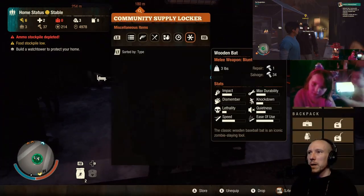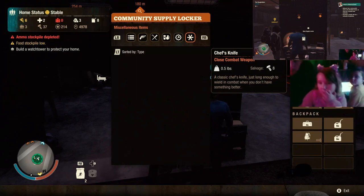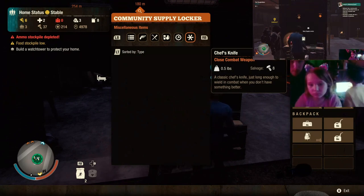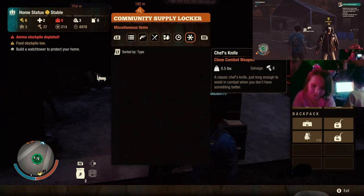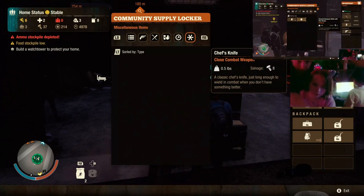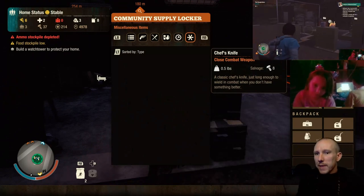Open your supply locker with yellow Y. Press blue X - no, you're pressing red B. There you go, now you've got a backpack! Now go and get some health items. Everything's in the supply locker. RB to go across to the health one. Grab that one and the heart one and then we're ready to go. Red B will cancel everything but blue X to equip.